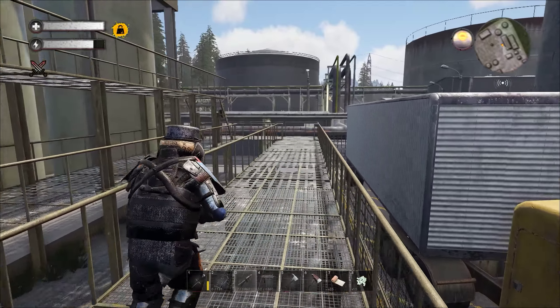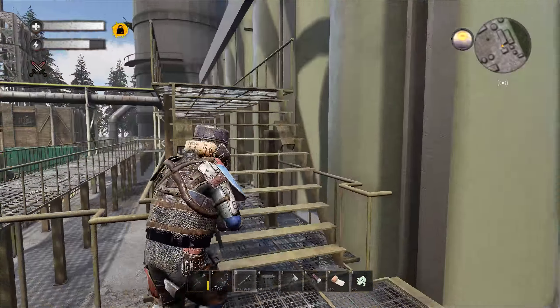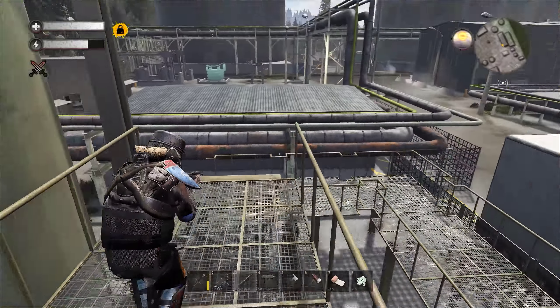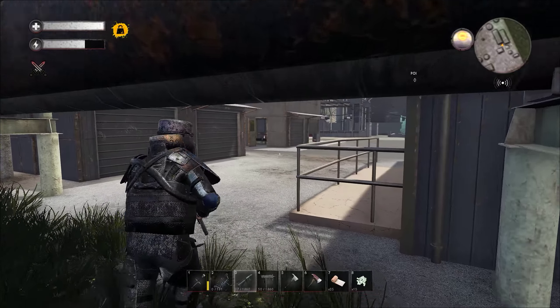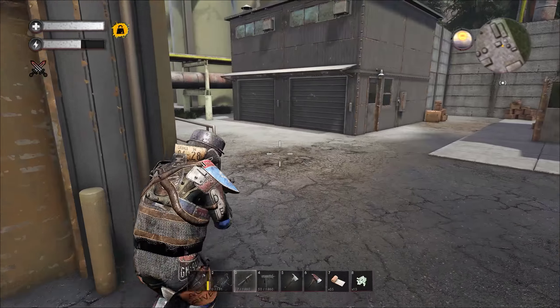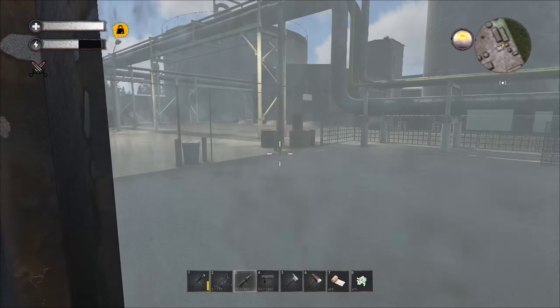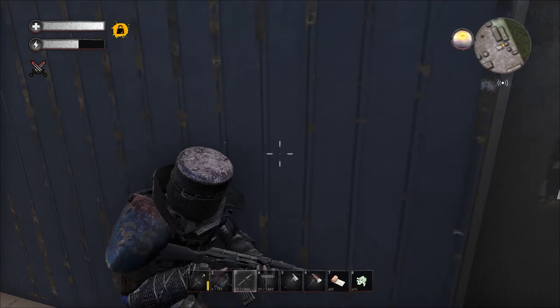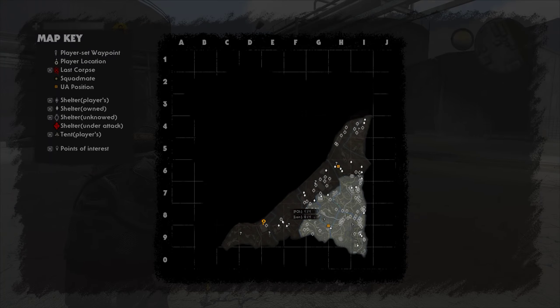I need to find a shelter. This is going to be the next level objective — to take over, because this is going to be hard as hell. I'm not even sure that I will be able to take it. This area will probably open — not sure though. This is the POI and I haven't found any houses around.